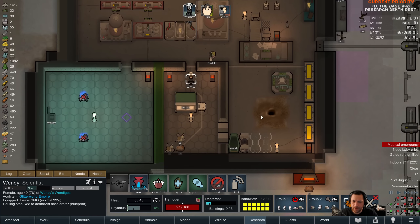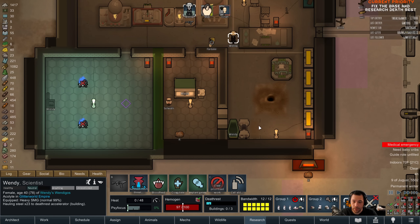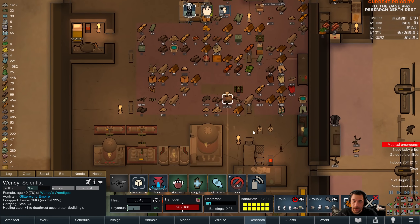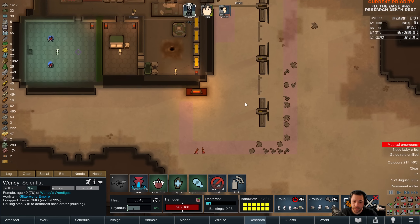Does anyone know the limit of death rest accelerators? Maybe I'll just make two for now — I think economically that's a more reasonable goal anyway. I think it's two. I thought it was two — the buildings tab says connection limit two.